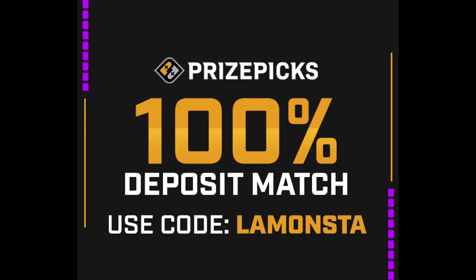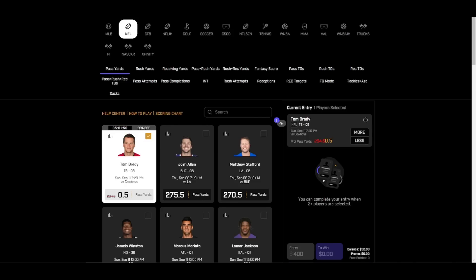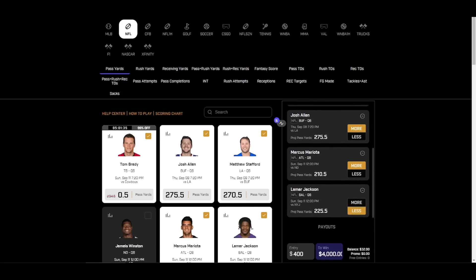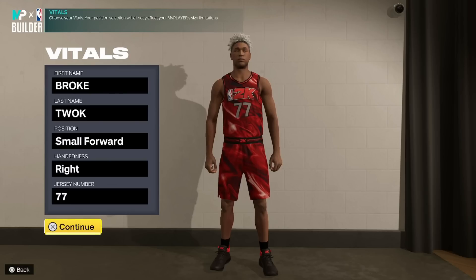After you create your account using Cola Monster, you can start playing. You're going to choose Tom Brady, and you have the option of any categories — field goals, interceptions, rush attempts, whatever you want. You can pick anybody you want, up to five choices, and all you do is pick more or less for your predictions. The more you get right, the more money you earn. It's simple.